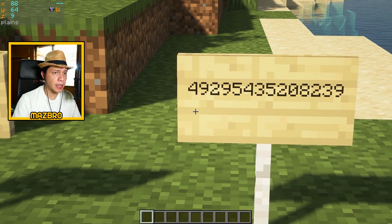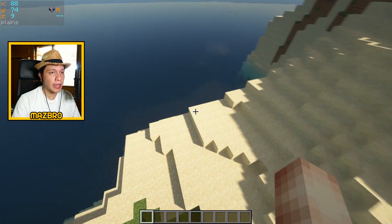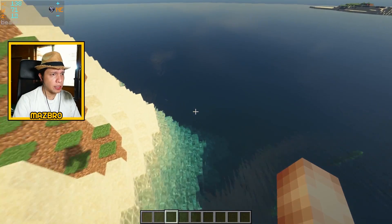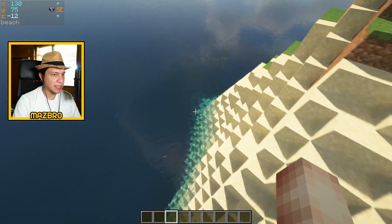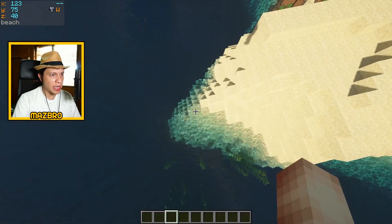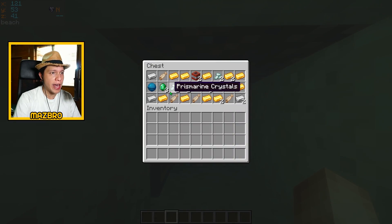Here's your seed number — copy-paste from the video description in case you mistype. You spawn on a lonely island and there is a treasure chest. Just travel to the other side of the island — I marked it with a birch log. Dig down and there you have it: three emeralds, tons of gold, lots of TNT, iron and gold bars. Actually four emeralds — even better. Not too bad at all.